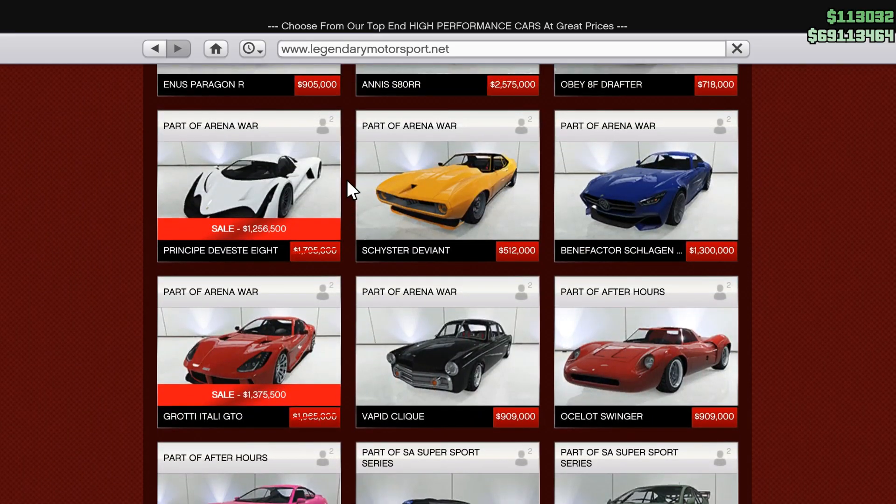First, we have the Devastate, which is normally $1.8 million — this week it's $1.2 million. If you like the look of it, I'd suggest picking it up. Personally I don't love the look of the Devastate, but for $1.2 million it's an absolute steal. It's in the top five for handling among supercars and has one of the highest top speeds in the game, so even if you can brush aside the looks, it's a pretty fantastic car.